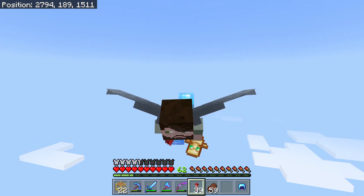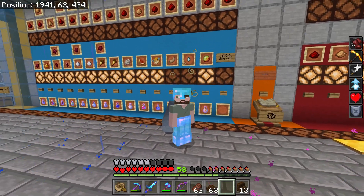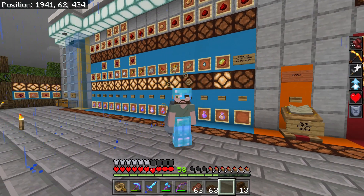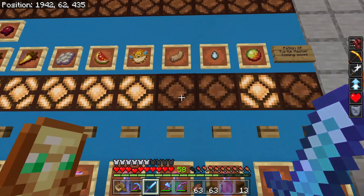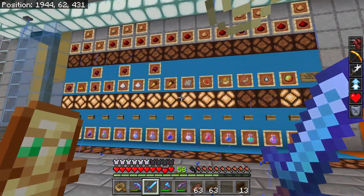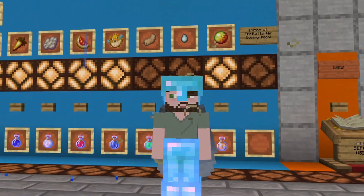For instance, this absolutely flawless, compact, and completely operational potion brewer that I'll talk about more in a next video. As you can see, this machine doesn't have enough rabbit feet to operate, and I'm here to solve this problem.